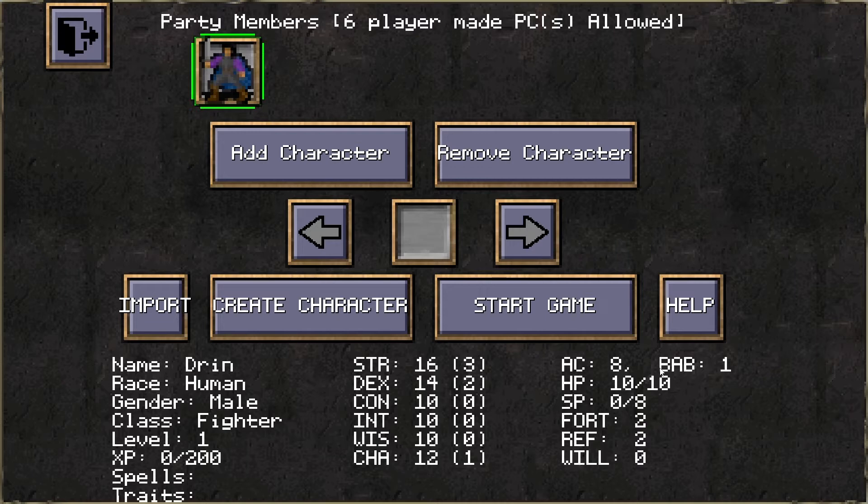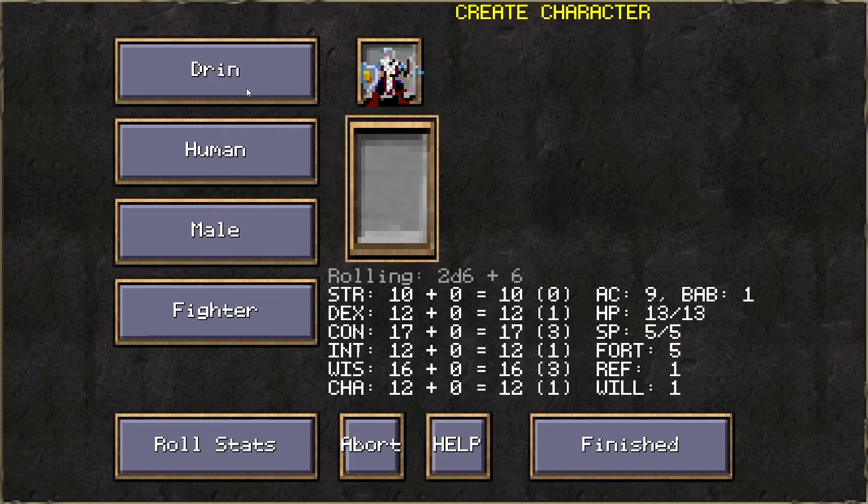Creating a character gives you a basic idea of the base stats that Ice Blink uses. It seems to be based on a D20 SRD with your basic six stats of Strength, Dexterity, Constitution, Intelligence, Wisdom, and Charisma, an Ascending AC system, a base attack bonus, hit points, and then Fortitude, Reflex, and Will saves.